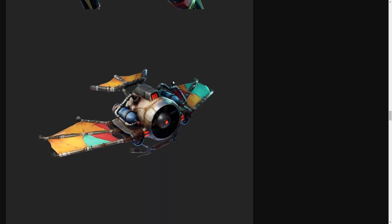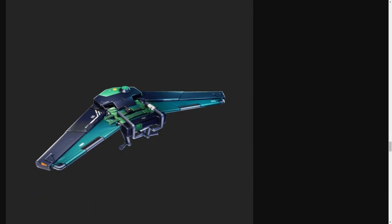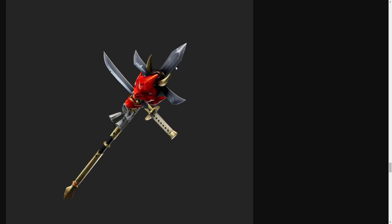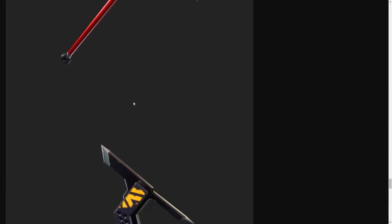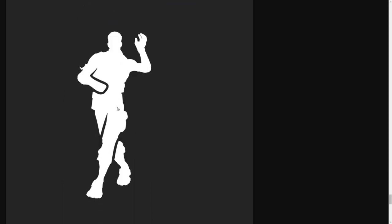Then we have the gliders — this one is definitely Junkrat's glider, it looks just like him. Then there's this really cool one for the matching two skins, and then this glider I could definitely rock. For the pickaxes — that one's definitely Junkrat style, same aesthetic. Then there's this one — wow, that's sick, I can see a lot of people wanting to buy that. This other one is too regular, but this one is cool with all the edges and the little handle.